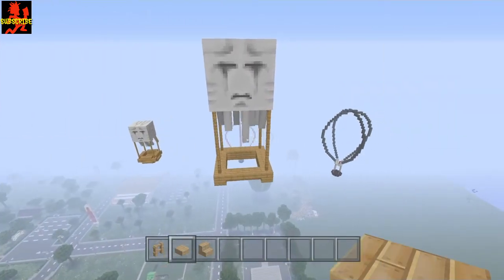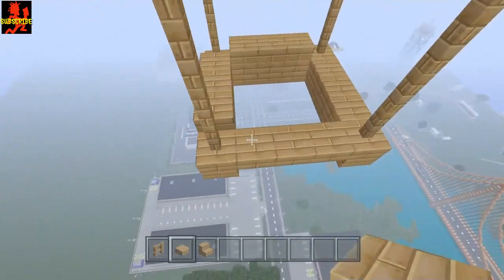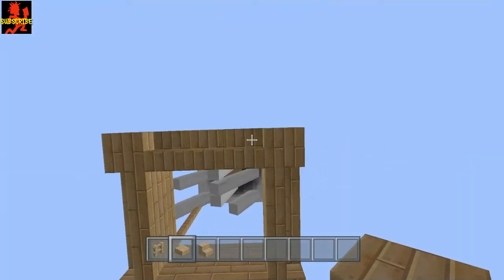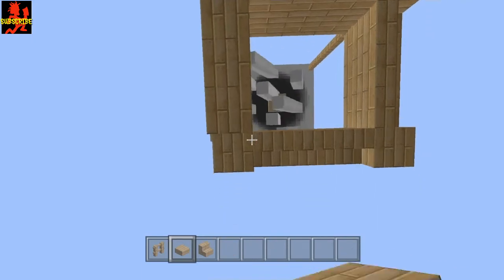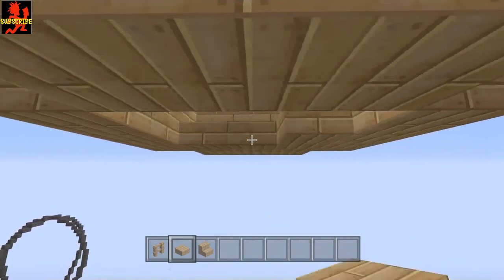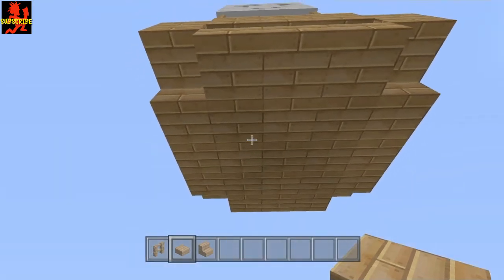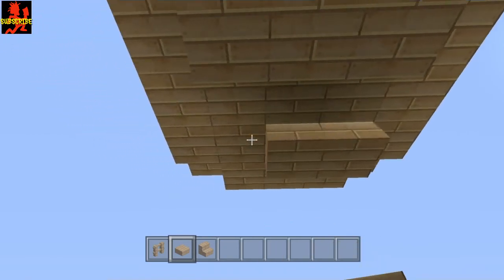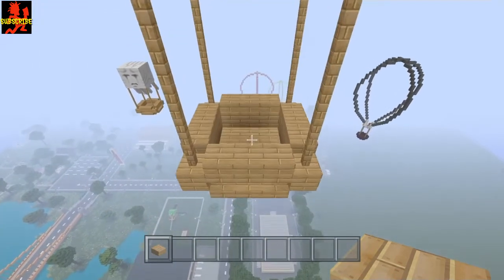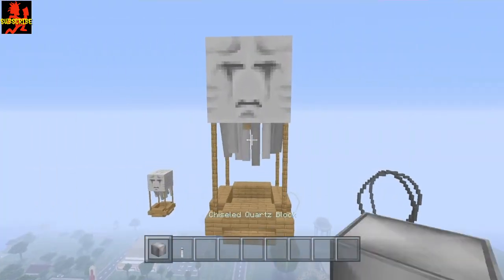Once you've got that, take your half slabs of oak and place them all around the top like this. Once you've done that, go to the bottom on all stairs and do the same thing with the half slabs, then connect them up. Now go to the bottom and make a three by three floor. Go to the inside and place a layer of half slabs down.